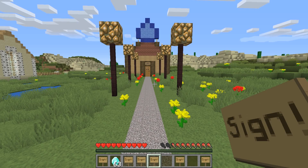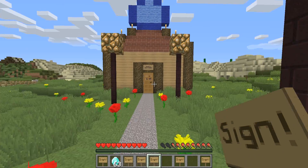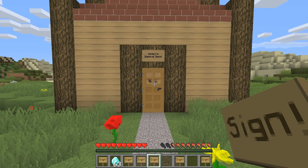Hey folks, your Minecraft admin here. Today I'm going to show you how to create your own shop using trade signs in the plugin Essentials Economy, or Essentials Eco.